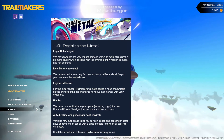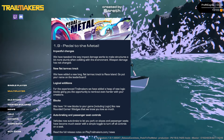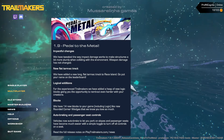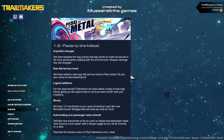Let's read what we've got here. Impactful changes: we have tweaked the way impact damage works to make structures a bit more sturdy when colliding with the environment - weapon damage has not changed. New flat tarmac track: we have added a new long flat tarmac track to Race Island. Go put your name on the leaderboard - that'll be nice.